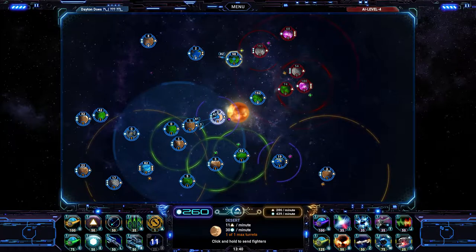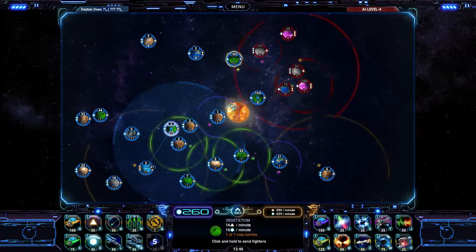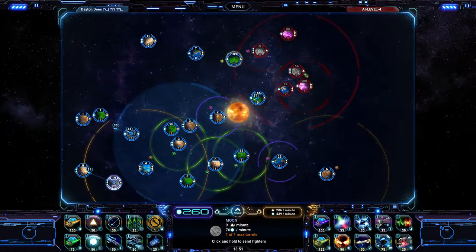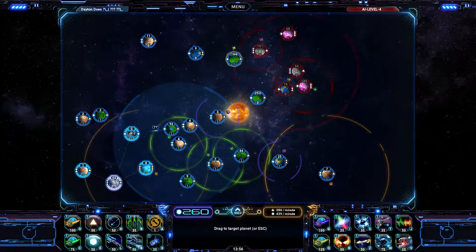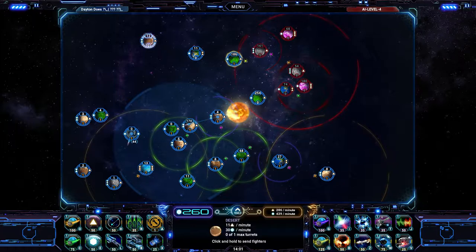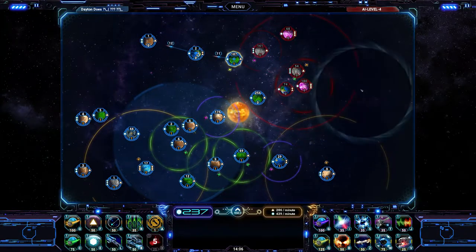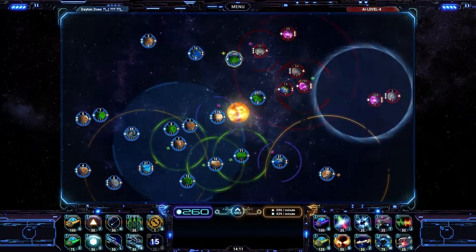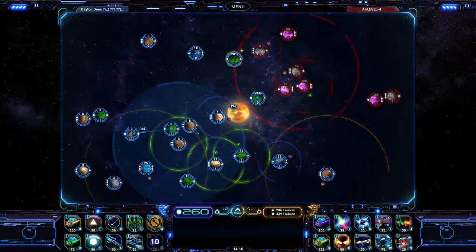Everybody move over this way, just bolster those defenses. The computer's not really taking time and building any star bases or anything like that, so I consider myself lucky. Although it might just be the lower difficulty of the game. But I'll take it. So we've got some stuff going on back here — what do you have over here? Yeah, they got a couple bases just waiting in the wings, but I ain't too scared. Never scared.